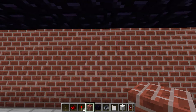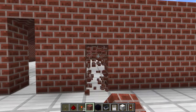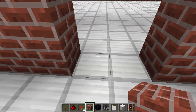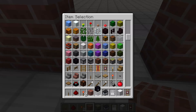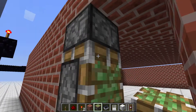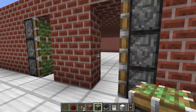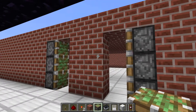All right, let's see how I'm going to do this. This is where I want my pistons to be. So let's take a sticky piston and place them here so they will open the doorway, I believe.